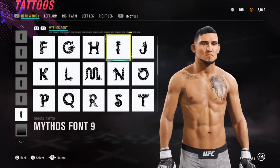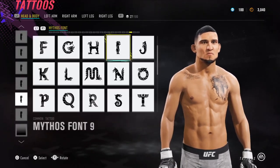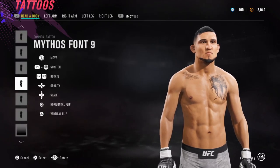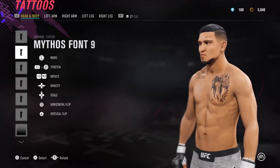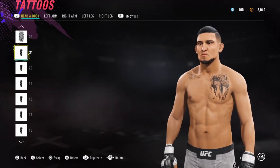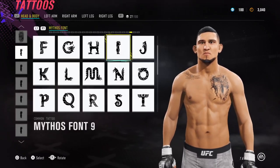Next up we have Mythos font number 9 again, just to thicken up the eyebrows. I've got maybe 3 on each side — yeah, 3 on this side and 3 on the other side. So it's got 3 eyebrow layers on each side just to thicken them up and make them a bit longer.